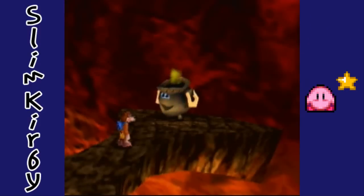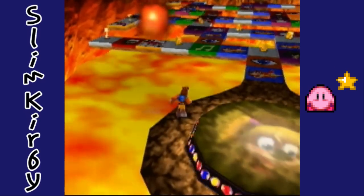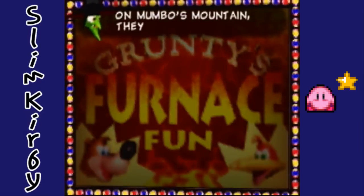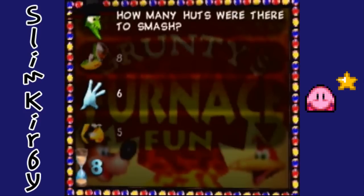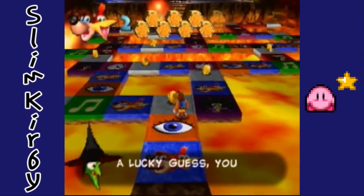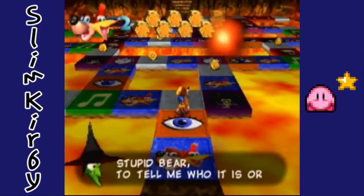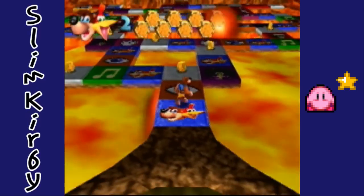Well, there is no avoiding this unfortunately, so we have to take Grunty's quiz. Okay, a little answer is all I seek about this game, you furry geek. On Mumbo's Mountain they look flash — how many huts were there to smash? I believe six. Let's see: Notes, Eggs, Jinjo, Life, Enemy, Jiggy. Yep. A lucky guess, you got it right. There's also a visual challenge — a question on the sounds I play. These are standard questions; let's keep going.